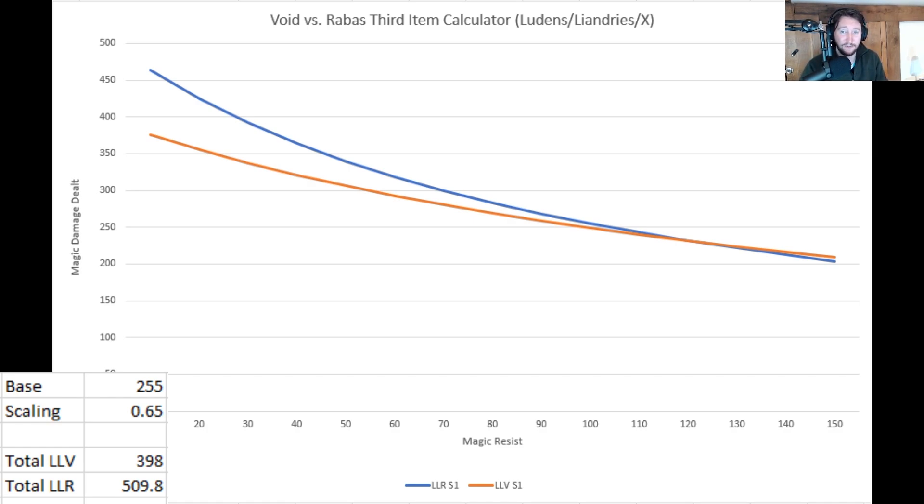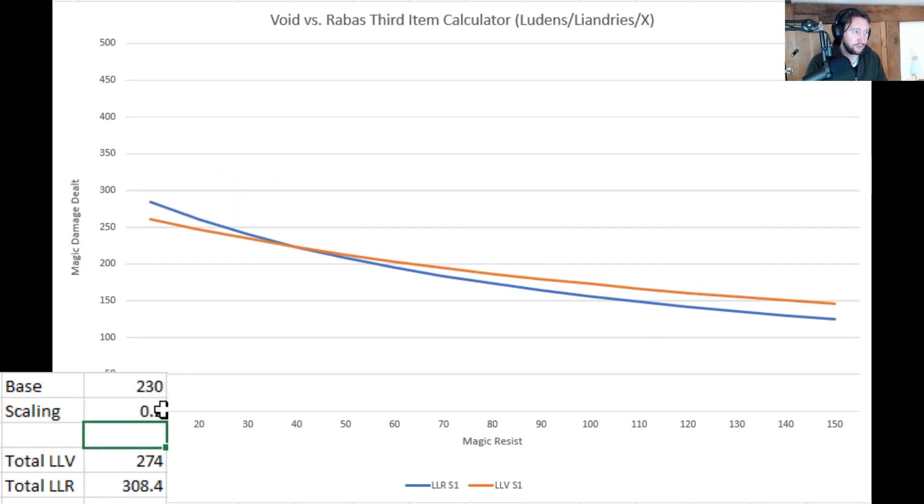That base damage would need to be somewhere like 230 with a 0.2 scaling, which not many champions have. Most mages that want to build Rabadon's generally have relatively good scalings in the 0.5 to 0.6 range. So very few abilities in the game actually have a very low AP scaling. Unless you've got an ability with that kind of base damage and that kind of scaling — where the difference between Void Staff and Rabadon's becomes relatively negligible — Void Staff is going to get more value in the long term.